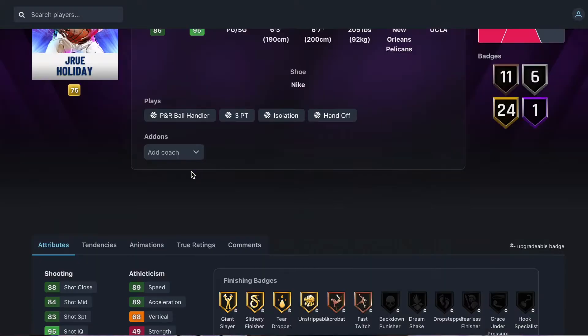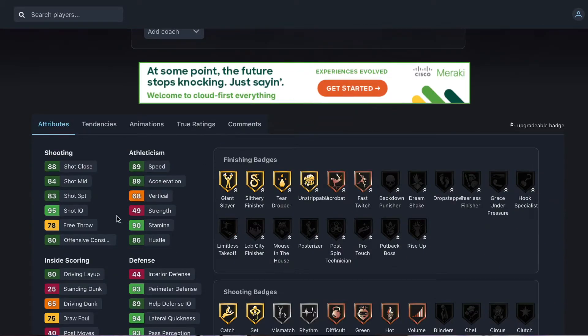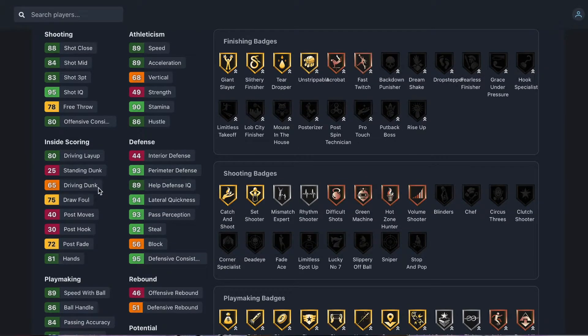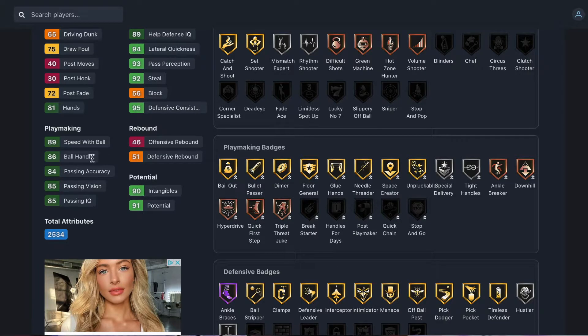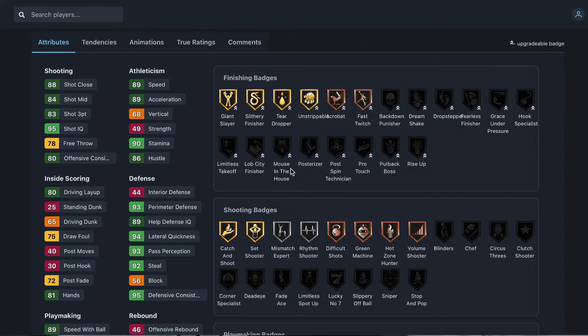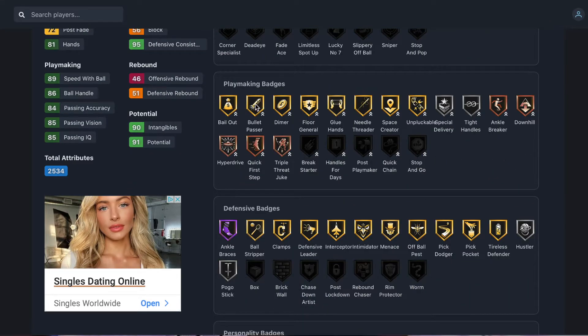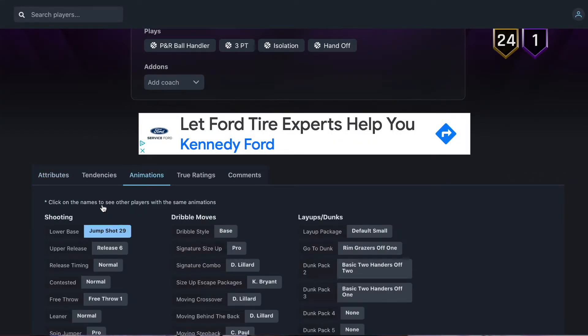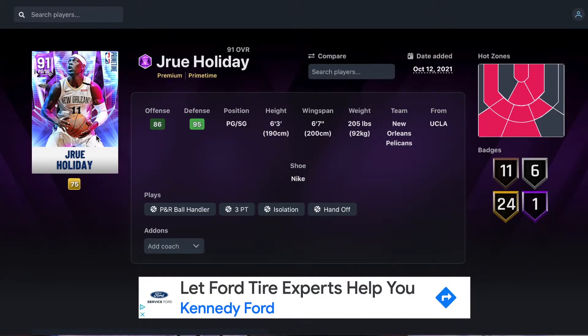Number 6 just came out two days ago — Drew Holiday, 6'3" height, 6'7" wingspan, plays point guard. He's got 83 three-ball, 84 mid-range, 89 steel, 89 acceleration, and exceptional defense for a point guard: 93 perimeter, 94 lateral, 92 steel. Can dunk with a 65, 89 ball handle, 89 speed. Finishing badges: gold giant slayer, silly finisher. Playmaking: gold bullet, bailout, dimer, floor general. Defensively: hall of fame ankle braces, clamps, interceptor, gold intimidator, menace, pick dodger, pickpocket, gold top defender. Really solid card at number 6.